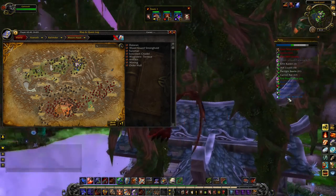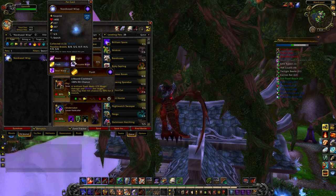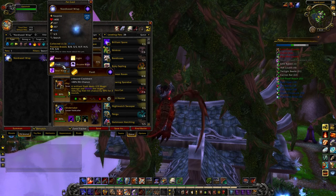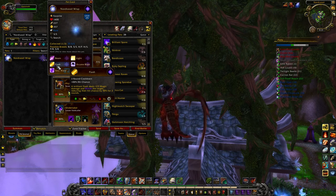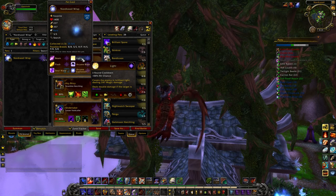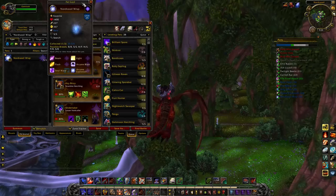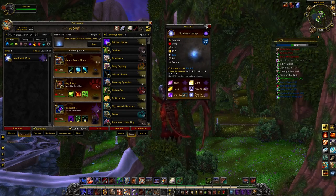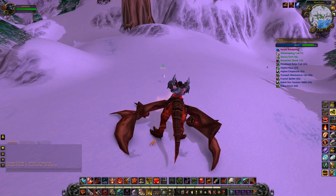What makes the Nordrassil Wisp useful is Flash, which blinds the target reducing hit chance by 50% for two rounds — effectively three rounds because at 357 speed you're so fast it counts for the round you blind them plus two additional rounds. Then you use Light, which deals double damage, followed by Arcane Explosion or Soul Ward. The Hyjal Wisp that drops from the Battle for Mount Hyjal is actually a better pet, but this is still a nice one to pick up. There's nothing to grab in Moonglade, so I skip that.